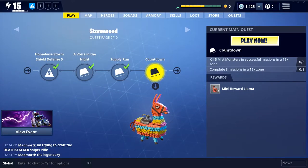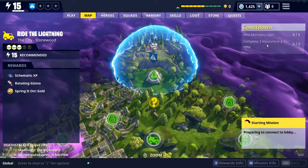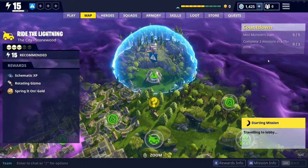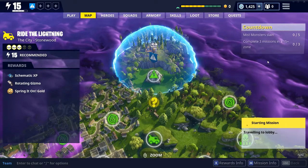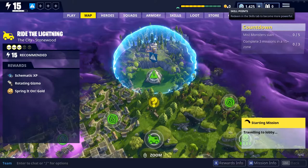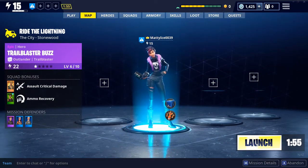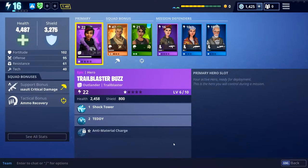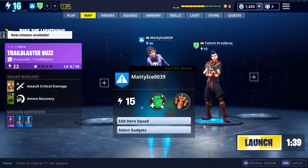I'm going to actually hop into a game. If I click Play Now it takes me to any mission that fulfills those quest categories — a mist monster in a 15-plus zone. It immediately starts matchmaking, looks for other people playing similar zones, and drops me into one or starts a new lobby that others can join. At the top you can see my experience bar; when it fills you get another skill point. I also get daily bonus XP after completing a mission. I'm going to switch up my gadgets — these are things you lock and unlock in the skill tree.